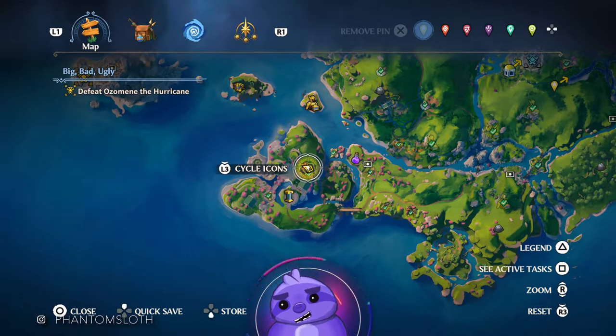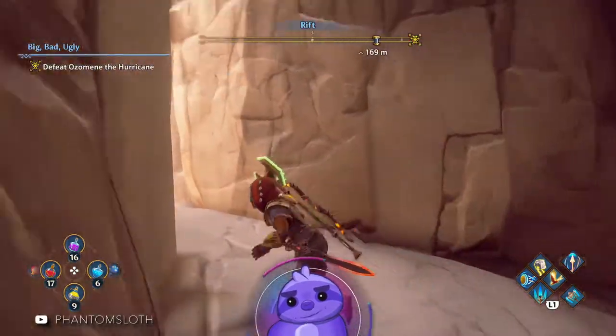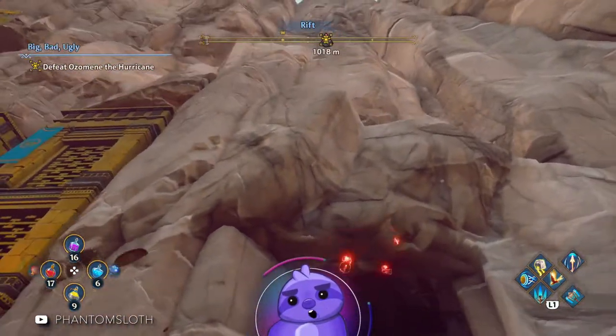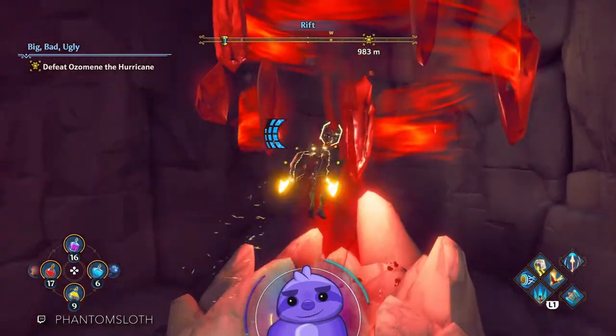What's up guys, Phantom Sloth here. We are about to do a Vault of Tartarus in the Eros Haven area — this one is Medusa's Lair. To get here, you just need to drop down into this little valley below the fast travel point and come into this cave right here and jump right on in.